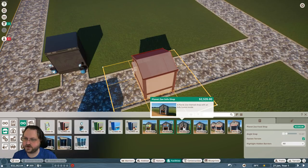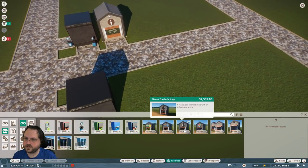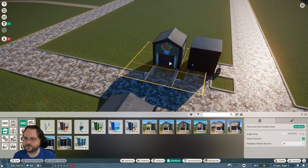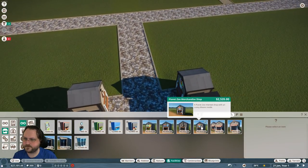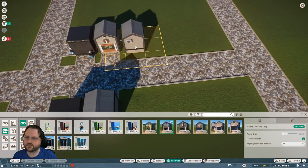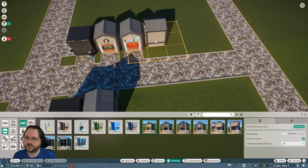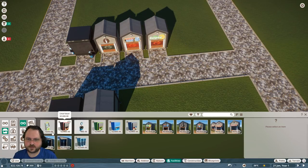We need a gift shop. Info is a good start. Merchandise shop on the other side, and then a food and a drink shop — maybe both over here.